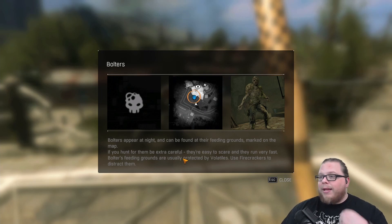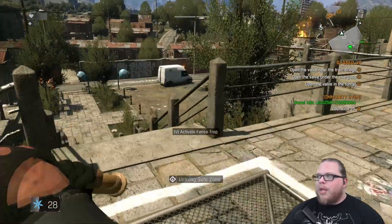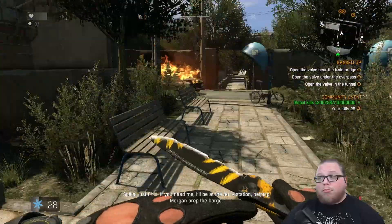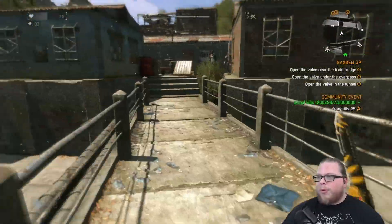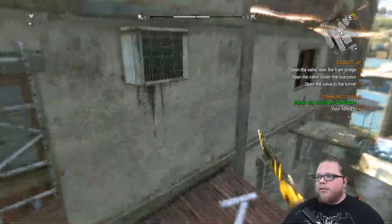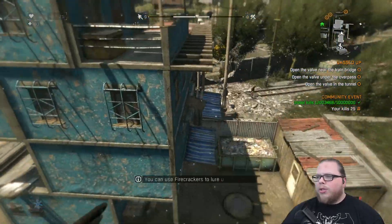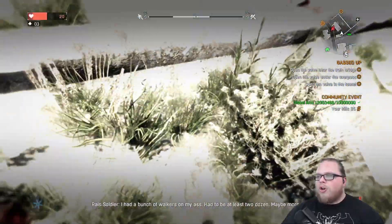Bolters appear at night and can be found at their feeding grounds marked on the map. If you hunt for them be extra careful — they're easy to scare and run very fast. Bolter feeding grounds are usually protected by volatiles, use firecrackers to distract them. This is gonna sound real stupid — it 100% never occurred to me to use firecrackers with the volatiles around, because the volatiles are so much more sensitive to noise. I was like, oh I wouldn't want to make noise when the volatiles are around.